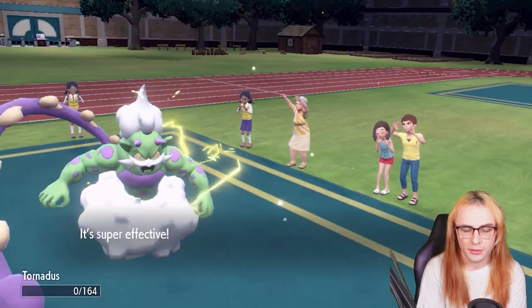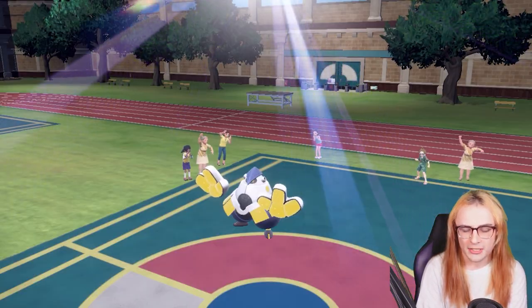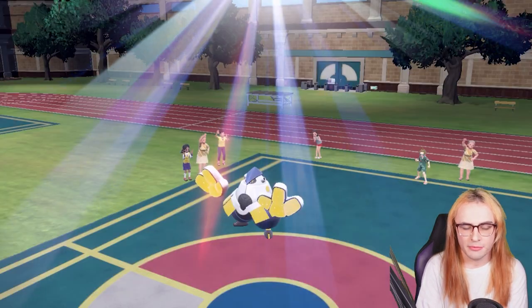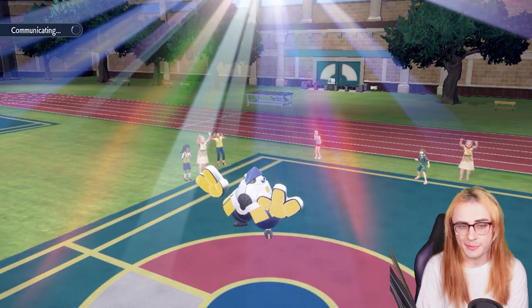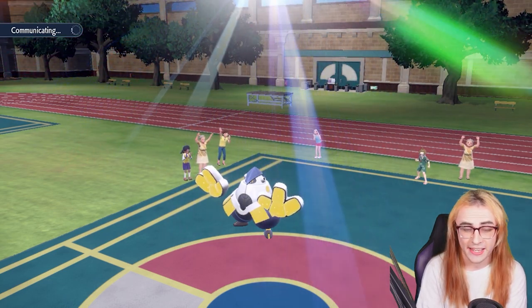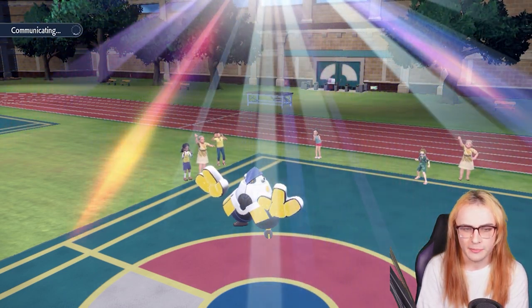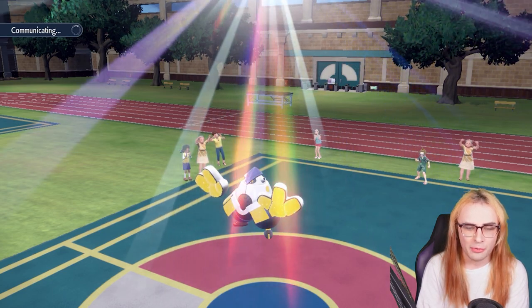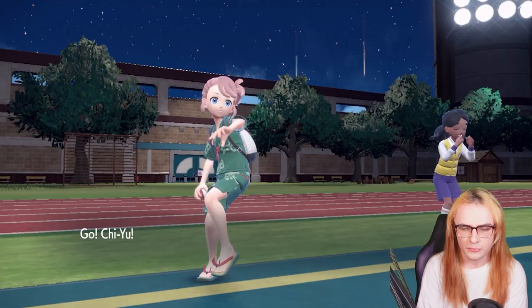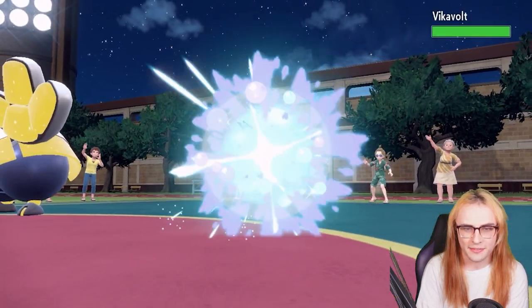They Wild Charge into Tornadus and that's going to kill it — but that's fine, I can bring in Chi-Yu now. Chi-Yu with Choice Scarf will pair well with Pheasantipity, which can tank any special hit. Even if they have Tailwind, Chi-Yu outpaces Iron Hands and I can click sun-boosted Heat Waves. With the Special Defense drop from Acid Spray, even AV Iron Hands won't take a Bleakwind Storm at minus two.